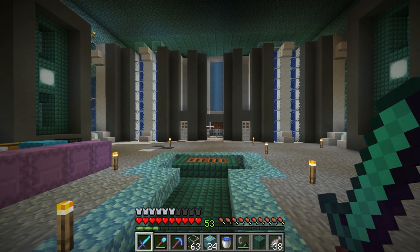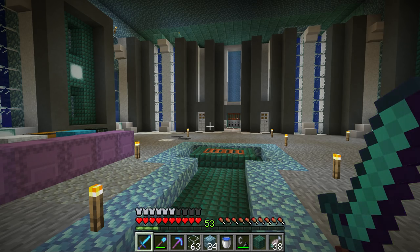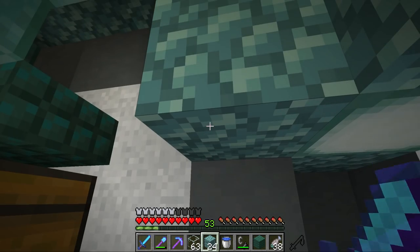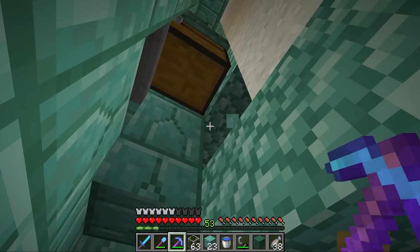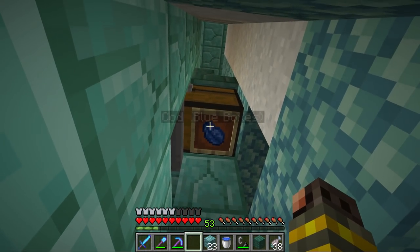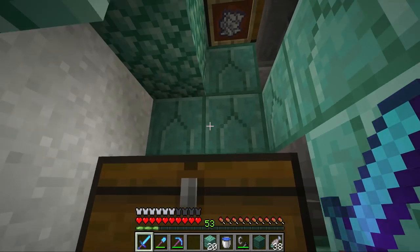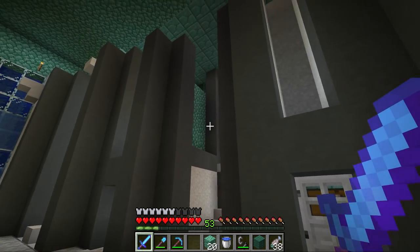I gotta say I think this is coming along. We haven't used that much prismarine but it looks pretty good. The hardest part I spent a lot of time on are these collection rooms - they look absolutely terrible inside, they're kind of gross. Empty shulker boxes only. They're kind of staff-only entrances so it's only me and CubFan allowed in here to collect the loot - they are functional, which is the important thing.